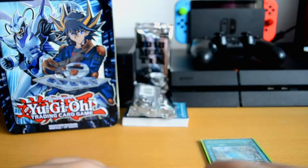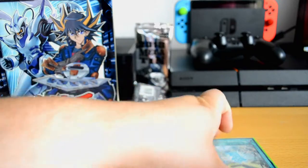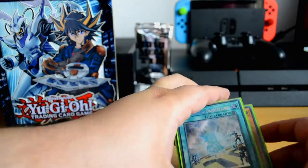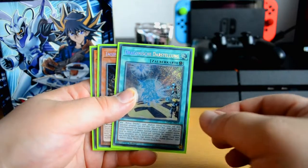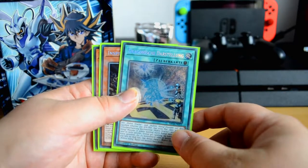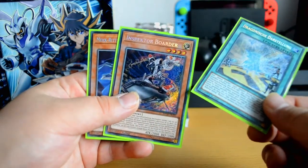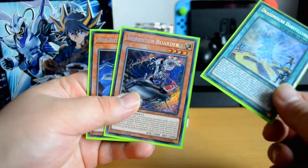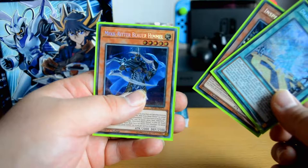Those were the ultras, and now last but not least, we got the secret rares. We got Dragon Neck Diagram, we got Inspector Boarder, and we got Knightmare Blue Sky.